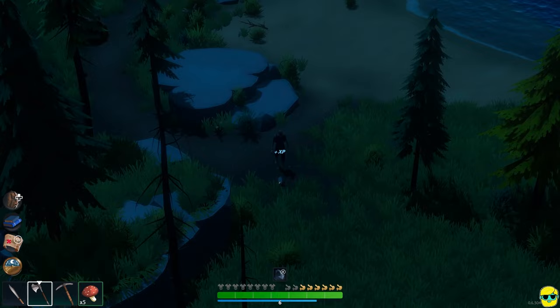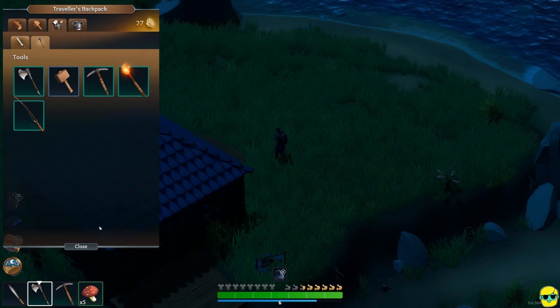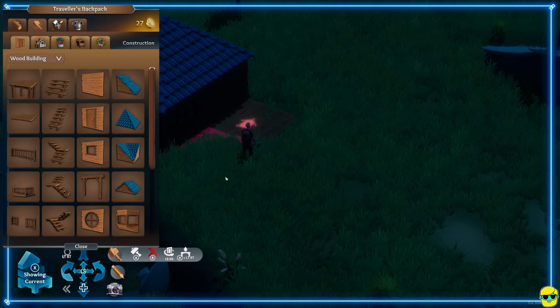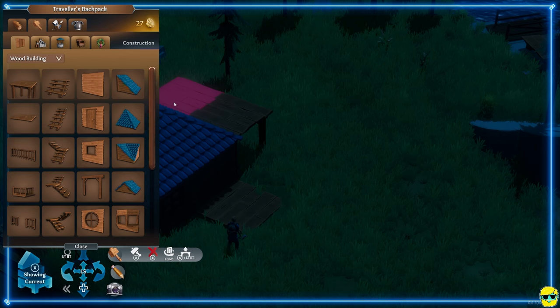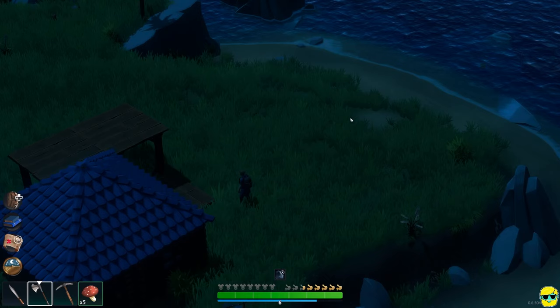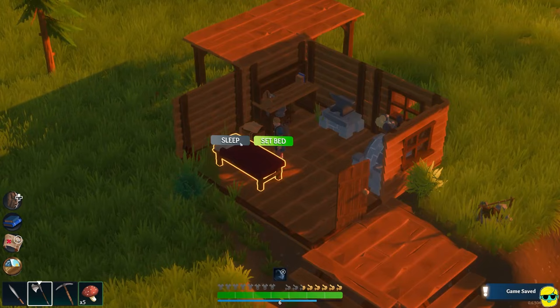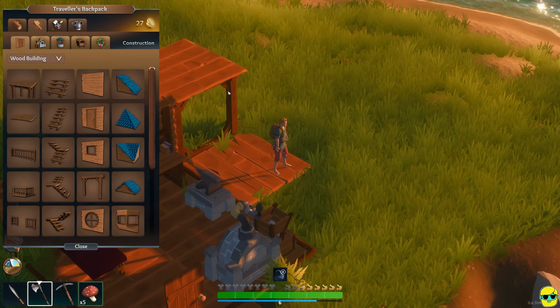So let's go back to our house. I do want to work on expanding it a bit. It's not working very well there. What if I made my house bigger by making a second story instead? I'm going to sleep first because it's too dark. What if we took this house and said, you know what, I'm going to make a second level?